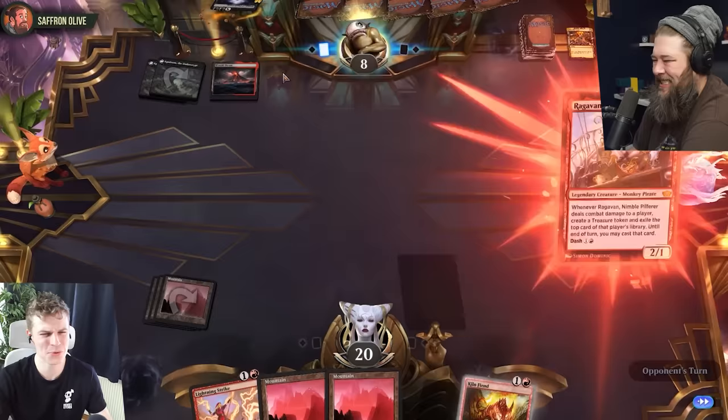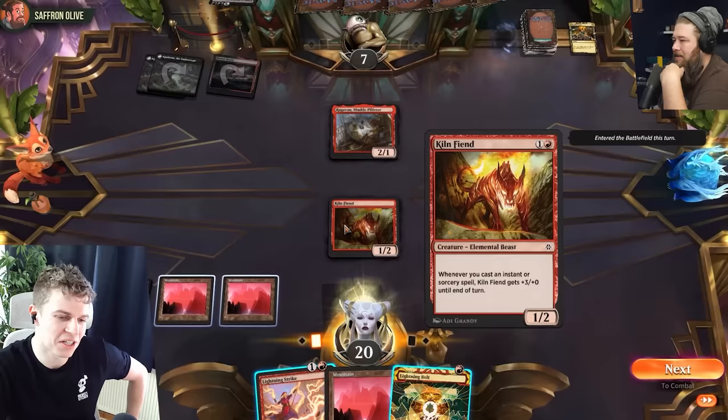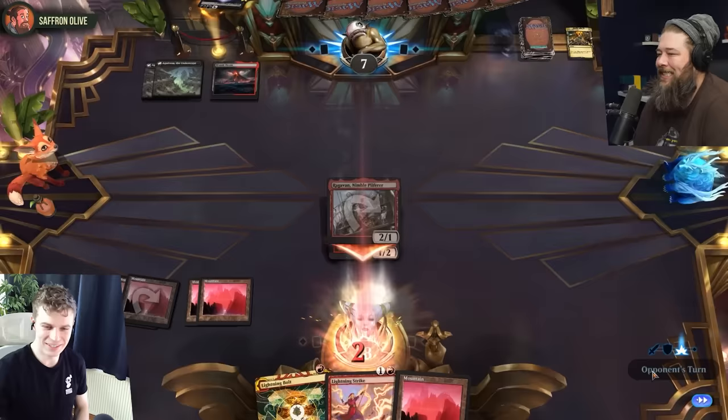We need to Demonic Tutor to find a land. We're going to Demonic Tutor for the best card in our deck somehow — Mount Doom. Drop to 7, to play a Monkey. Mountain. Kiln Fiend — whenever you cast an instant or sorcery spell, it gets plus three plus zero. It gets big. Face or Monkey? I guess I'll wait. Can I take a monkey hit? You're at 20. I'm going to swing with that. Gotta steal that treasure, I'm not gonna block. Lightning Bolt to kill the Kiln Fiend. It's a Lightning Strike! We're gonna kill the Kiln Fiend.